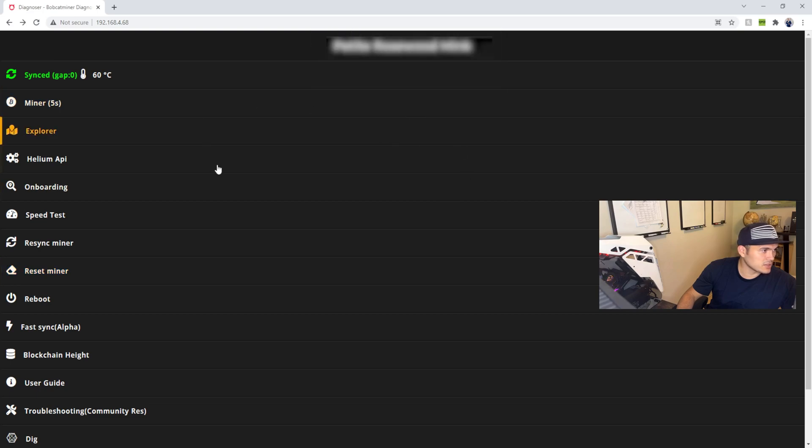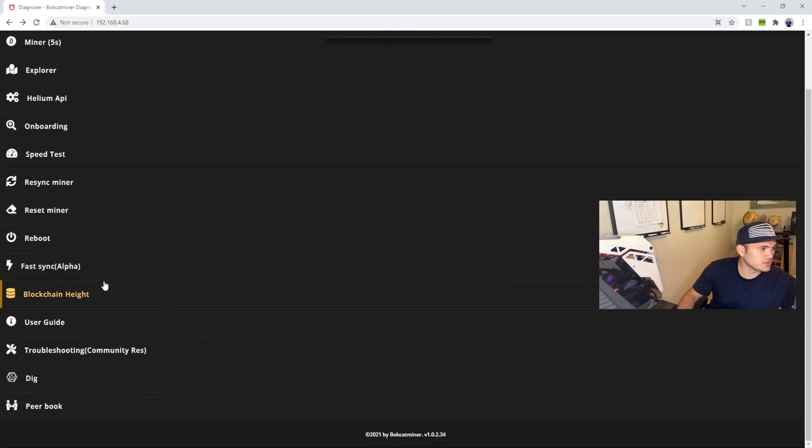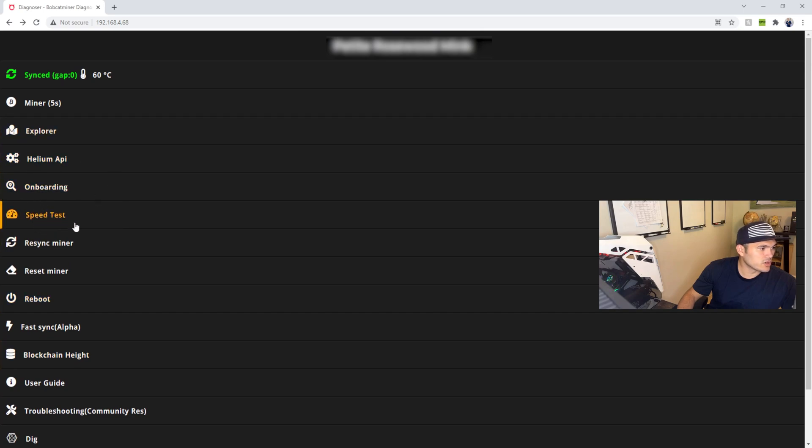Once you reset it, it will take a few minutes — come back in about 20 minutes and try to set up the miner again. At that step you can continue with the setup, set your location, finish setting it up completely, and then it's going to start syncing again. You can always come back to this web dashboard to check stats like how far along syncing is. You can also run a speed test and get other data from the miner — it's a very useful tool.